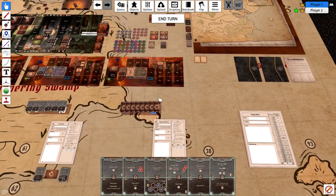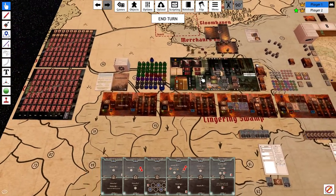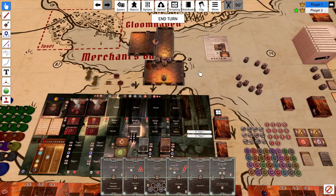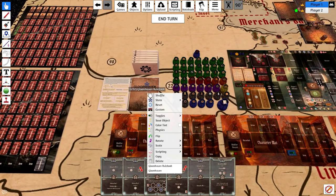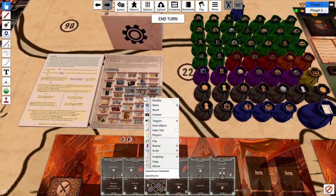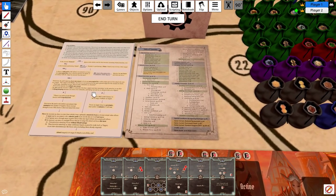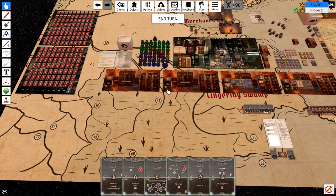I think that covers almost everything. We basically just go through the entire scenario like that. If you want to page through the rulebook, right-click and go to state for different pages. There's a beginning index which tells you which page to go to. There's also a little flowchart for general rules and monster targeting, just in case you need that.